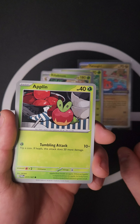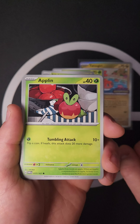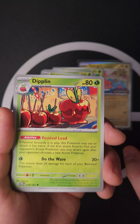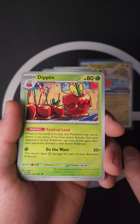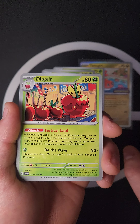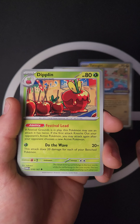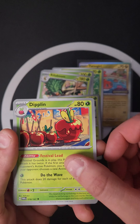Next we have the talk of this set — the Applin. Applin's Tumbling attack does 10 plus flip a coin; if heads, this attack does 20 more damage. Then we have Dipplin: if Festival Grounds is in play, this Pokémon may use its attack twice — if the first attack knocks out your opponent's Pokémon, you may attack again after your opponent chooses. Really fast way to hit your opponent twice! Do the Wave does 20 damage for each of your Benched Pokémon.